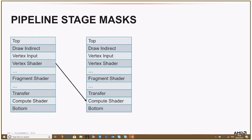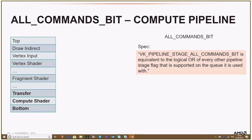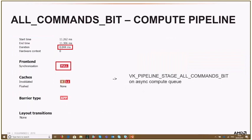Pipeline stage masks — you should specify these as precisely as possible. In particular, I want to talk about the all-commands bit on the compute pipeline. The all-commands bit is equivalent to the logical OR of all other pipeline stage bits on the queue. On the compute pipeline, it includes the transfer stage bit, the compute shader stage bit, and also the bottom-of-pipe stage bit. The bottom-of-pipe bit should not be ignored because it adds the end-of-pipeline timestamp, which can take up to 64K cycles on the async queue. I recommend not using the all-commands bit — just use the specific pipeline stage masks you need, like compute shader or transfer stage bits.